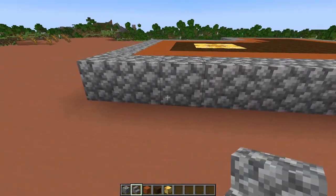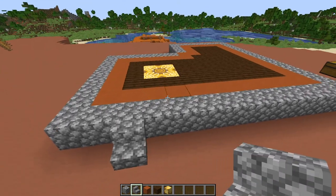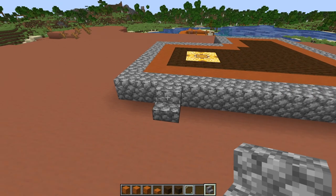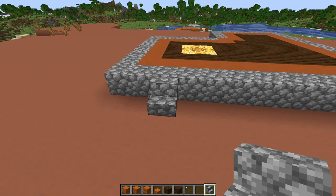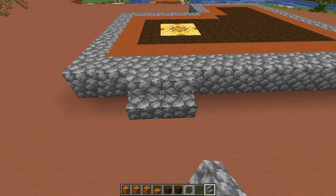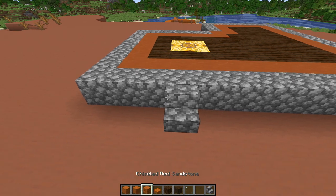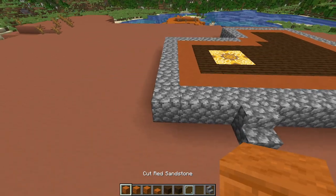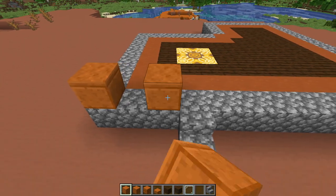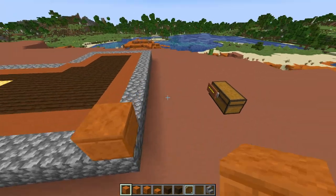Put in the cobblestone stair — actually, I put the stair in the wrong spot. We want to go one more block over, so it should be the fourth block from the front, not the third. Now we're going to use our cut red sandstone on the corners. I'll give it a start to show exactly where they'll be, then go up five blocks on each corner.